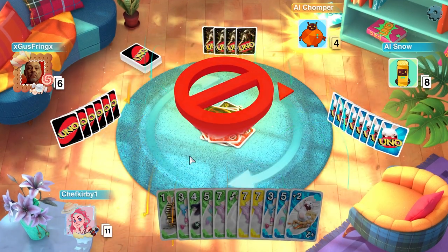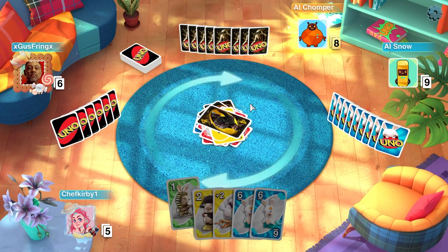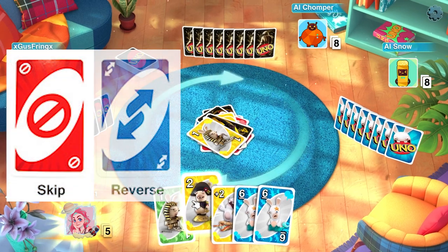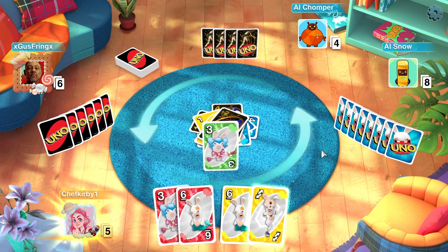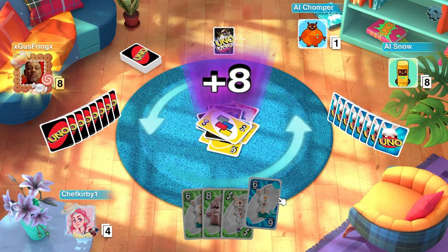Every turn you may only play one card, and then it becomes another player's turn. There are multiple special cards that change the flow of the game: skips, reverses, draw two, wild, and wild draw fours. Each of these will mess with other players while also putting yourself at a better advantage. Of course, the only downside of playing those cards is pissing off your friends in the process.